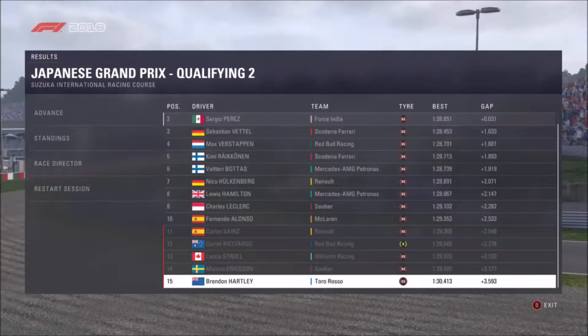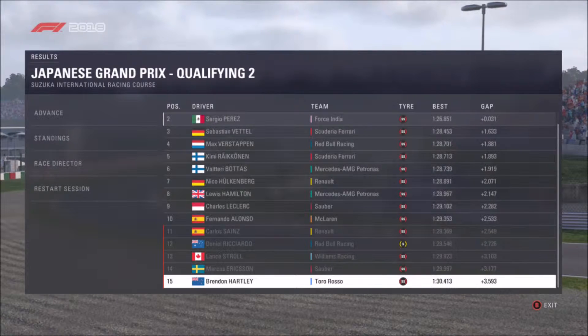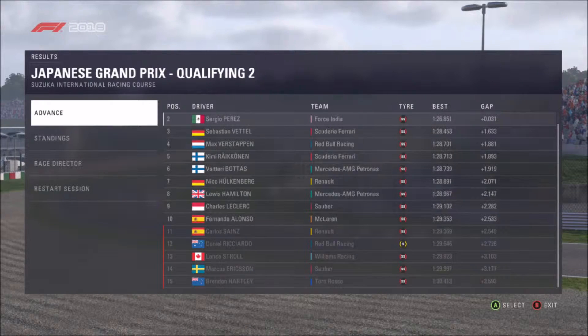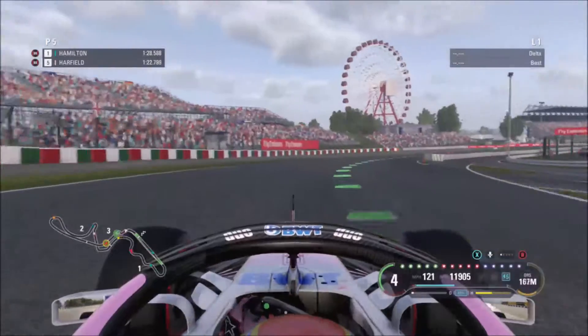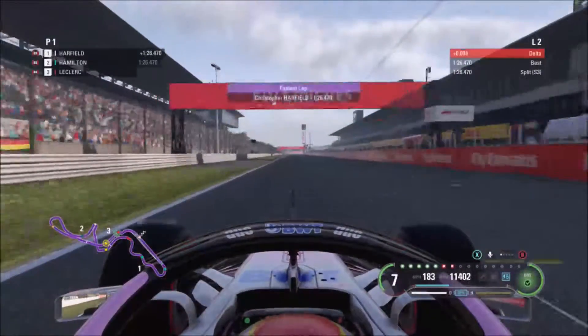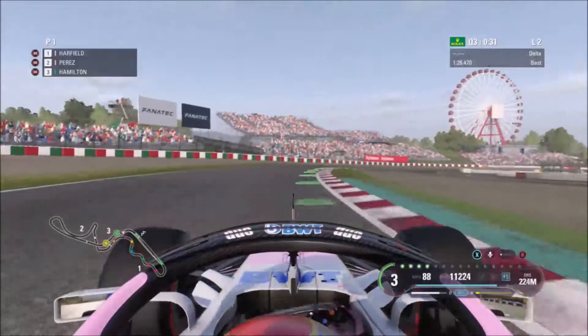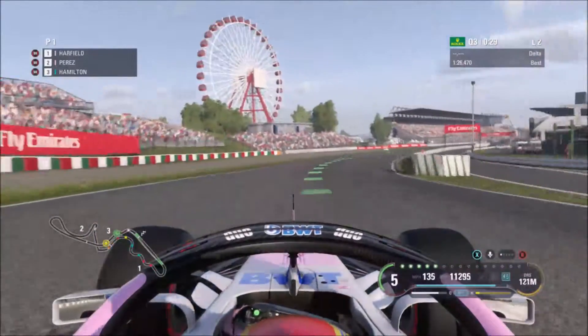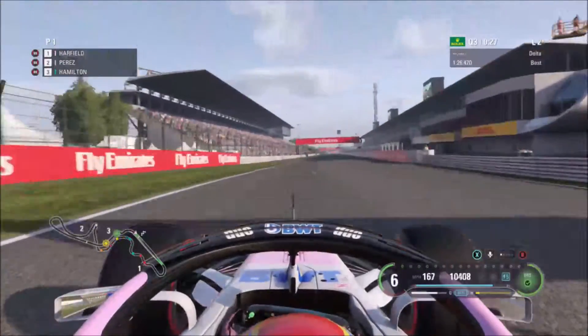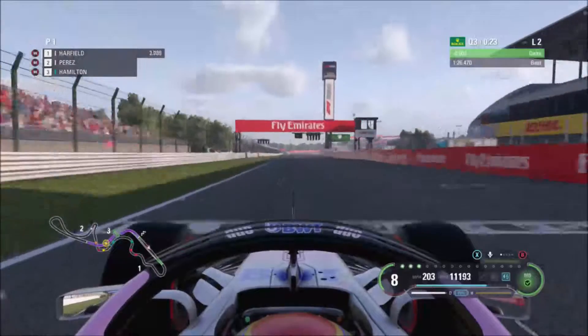Sainz, Ricciardo, Stroll, Ericsson, and Hartley are all out of Q2 — a bit of a shock that Daniel Ricciardo is out. In Q3, our first run gives us a 1:26.4. On our second run we're already faster than Perez, who has already set his lap time in second place.